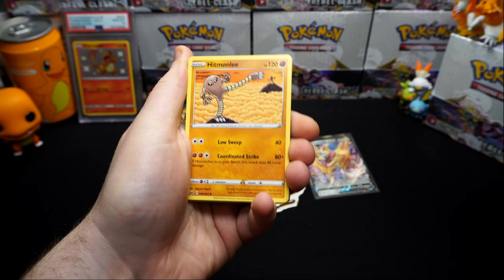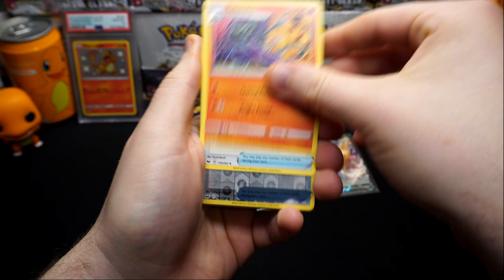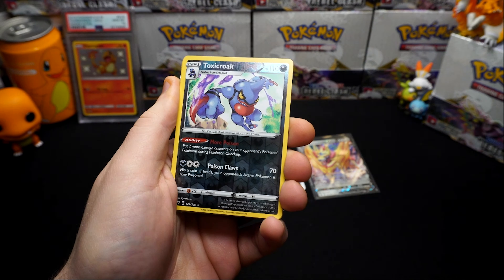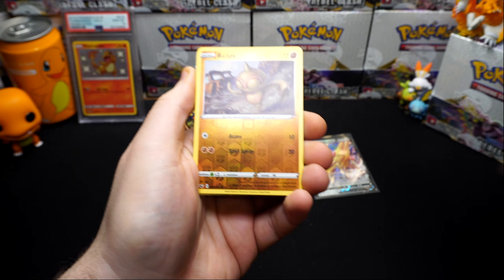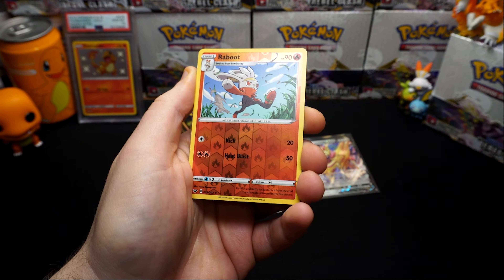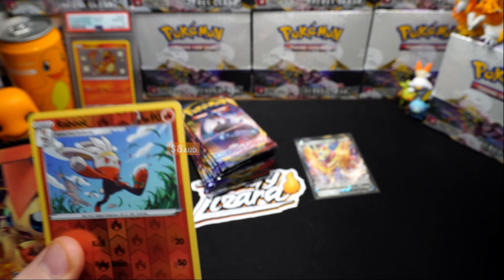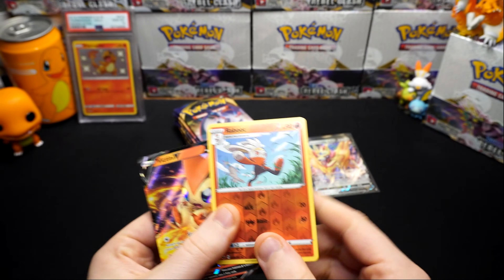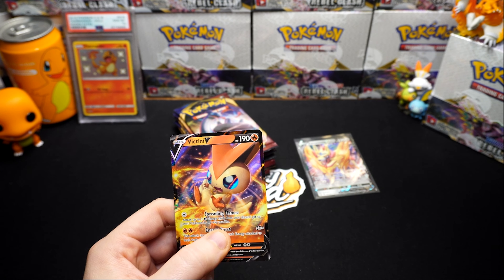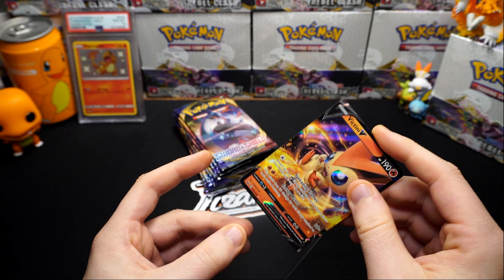Another error pack! There's your code. Lightning energy, Hitmonlee. Salazzle, Metal Saucer - and then all the reverse holos on the end, there they are as you can see. Hitmonchan, Ralts, Regirock, and another one and another one! If you got this pack you would be so stoked.